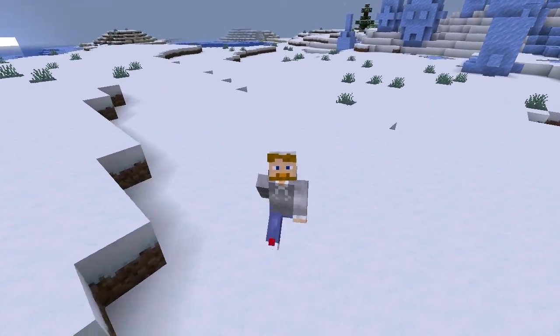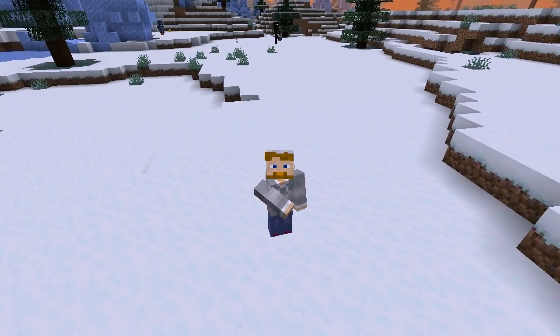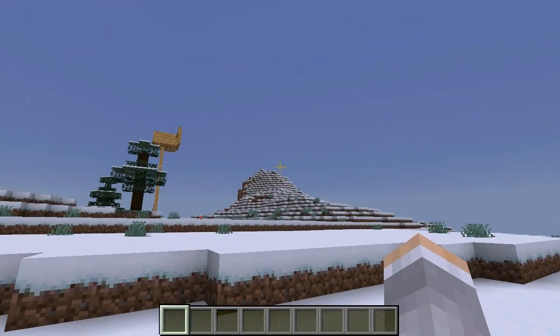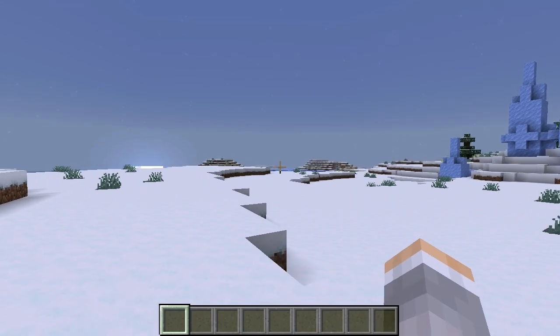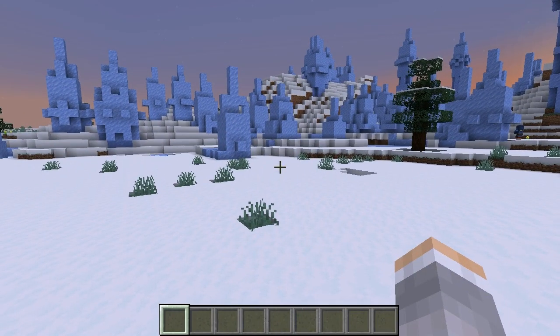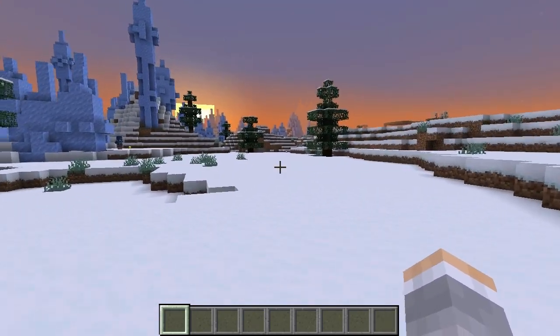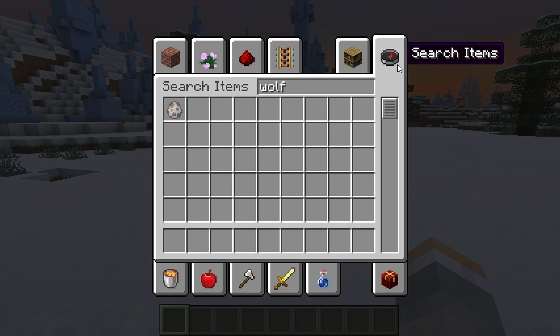How to remove animals or just get rid of them — there is a command for this. You'll probably need to be in creative mode or have cheats enabled. If you're in survival without cheats, the only thing left is to run around. But if you can use commands, let's go ahead.